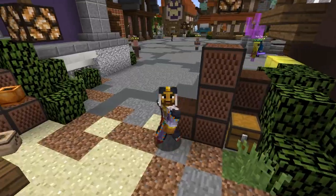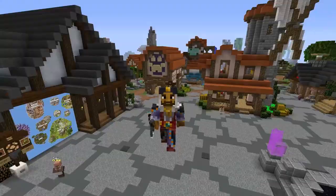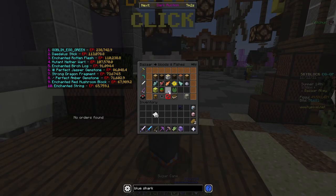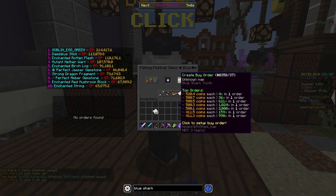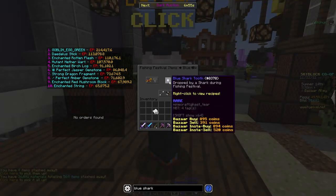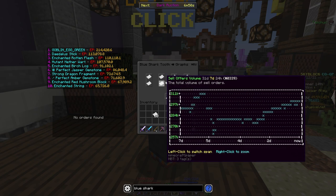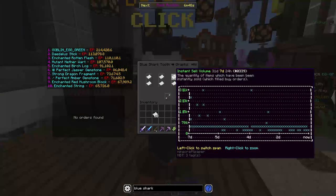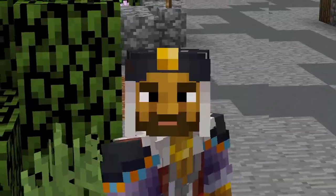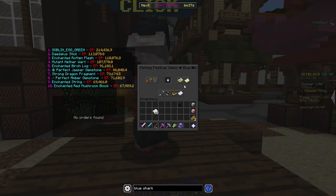The next item we're going to be looking at is actually a fishing item, and it has to do with the fishing festival. That is going to be blue shark teeth and just shark teeth in general. You're specifically going to want to do this around when fishing festivals are happening, but they should work at all times because people need these items to craft fishing festival and other fishing items. There's high buy and sell order volume, as well as instant buy and instant sell activity relative to prices. Since it's not that expensive, people will instant buy and instant sell, which is pretty good for flipping these items.